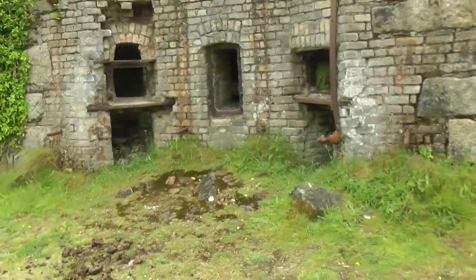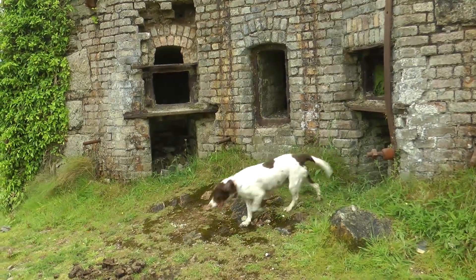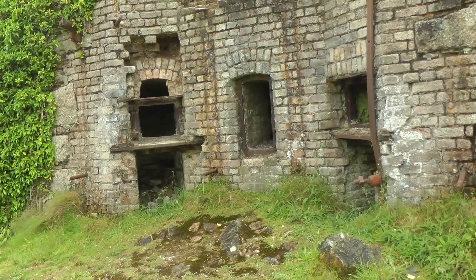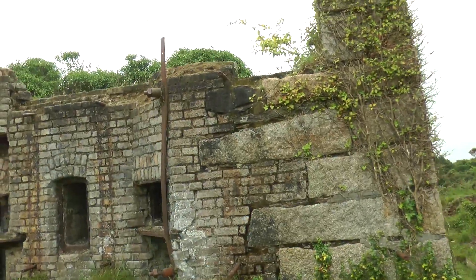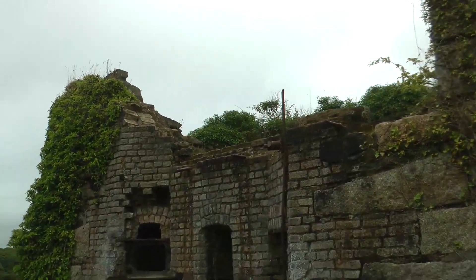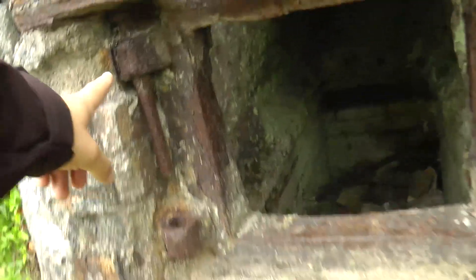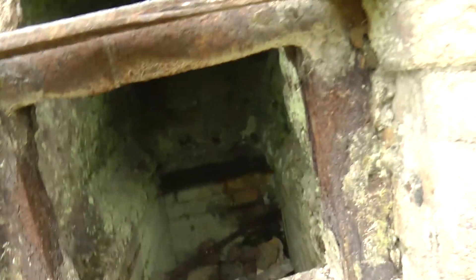On top of the rotating hearth all the arsenic ore would sit. I think these two here were the fireboxes and they used to continuously shove coal in there. I believe that middle bit was how they got the roasted ore out. The hearth was loaded up from the top somehow. This looks pretty much like a fire pit - it looks like it had a door on it and there would have been a big old fire in there.